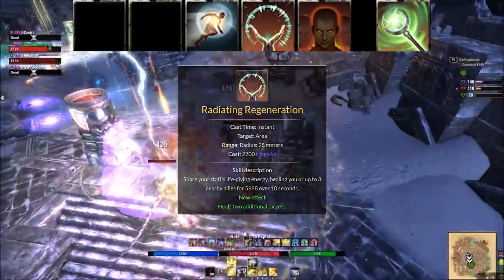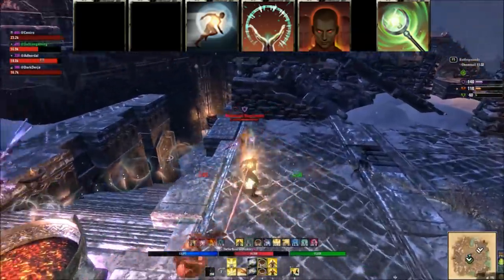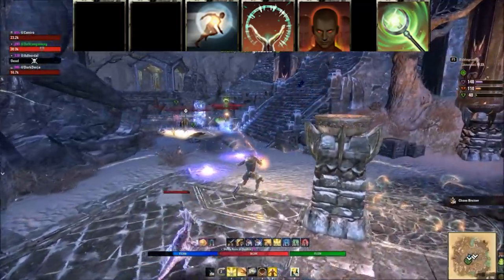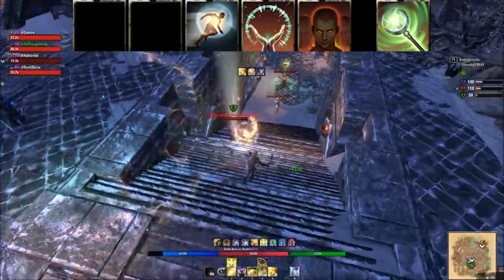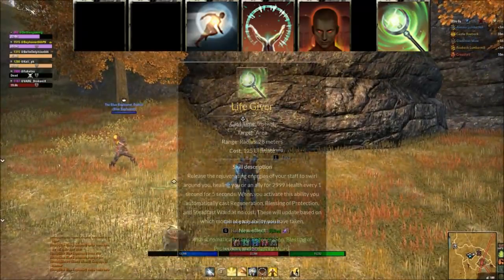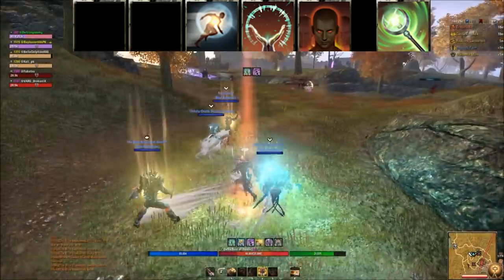The other morph speeds up healing but has no group utility. Last up on the back bar is Combat Prayer — a decent burst heal that affects you and allies and grants Minor Berserk. Swap it out for class-specific heals like Templar's Breath of Life or Honor the Dead. Life Giver is the ultimate — insanely powerful for solo and group play, very low cost and easy to get up. Hit it and you won't go down easily.